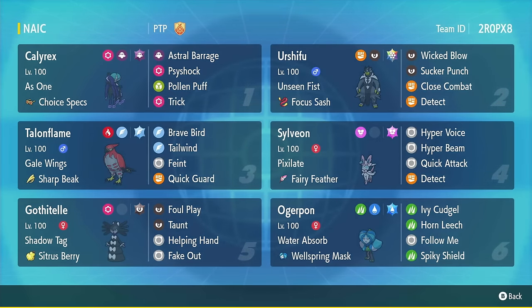Rounding this team off, we've got Ogrepan — just a standard Ogrepan set. Ogrepan's just a good Pokémon. With Talonflame, it sort of makes a Fire-Water-Grass combo, but Talonflame doesn't have any fire moves. It actually has Terra Flying, Sharp Beak, Brave Bird. That's pretty powerful. I wonder if we're going to see something with that today.